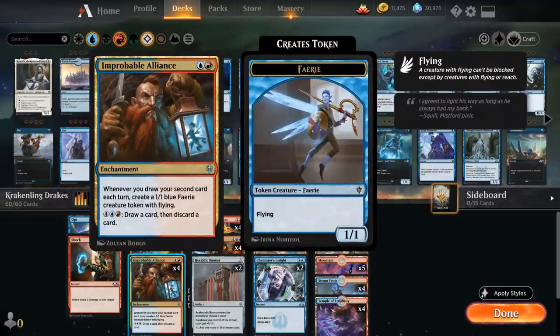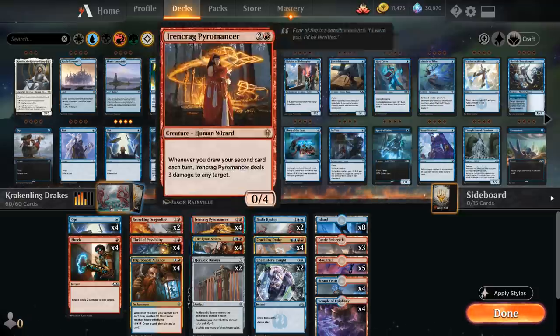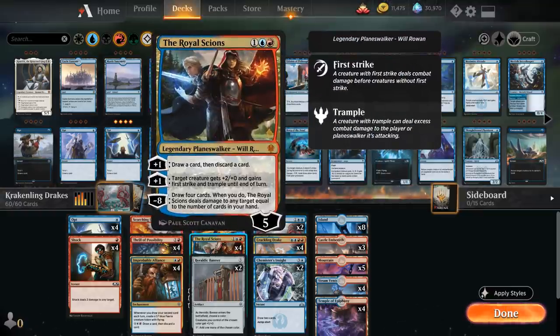Alliance is really the turn-two play we want, and at three mana we've got a great way to enable Improbable Alliance turn after turn — our planeswalker, the Royal Science. Three mana for a five-loyalty planeswalker: the plus-one loots (draw then discard), which is the mode we'll use most often to enable Alliance, Irencrag Pyromancer, and now Nadir Kraken. We might occasionally use the second plus ability to pump a Crackling Drake, and the minus-eight gives us card advantage too.